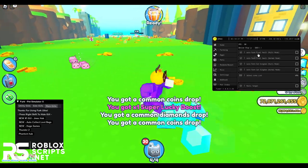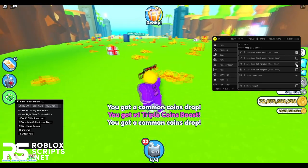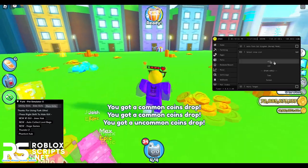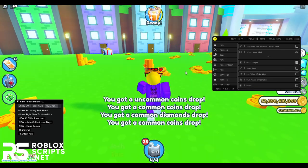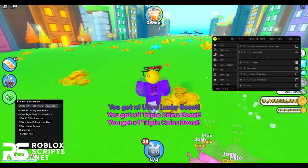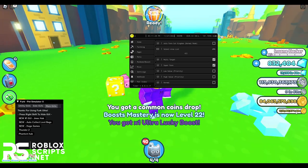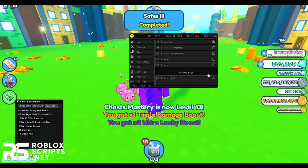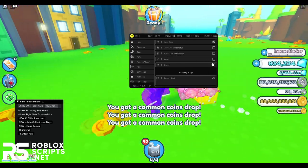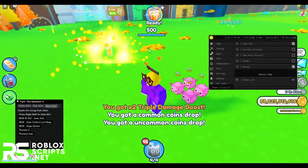Next we have the Farm page, where you can auto-farm Pixel Vaults, auto-farm Cat Kingdom, and do a normal farm of these areas. If you want to farm all areas, enable multi-target and it will farm all the coins around you. There's also a super farm which will farm really, really fast. Look at how much coins I'm getting each minute — I'm getting about 10 quadzillion per minute. You can also prioritize low-valued or high-valued coins, and choose normal or nearest farm mode.